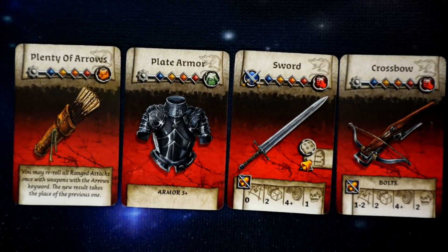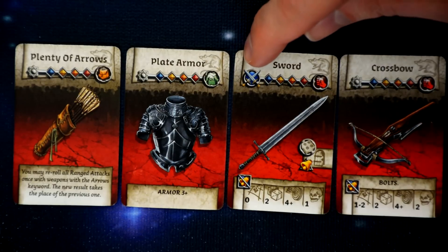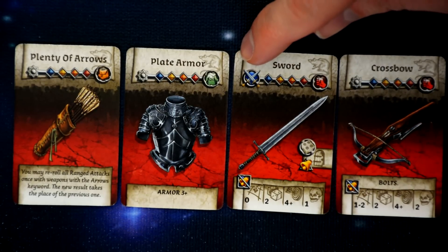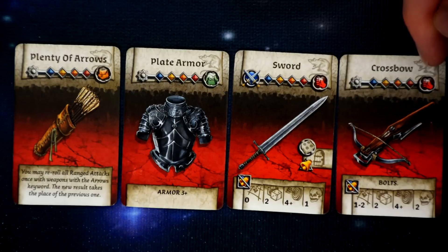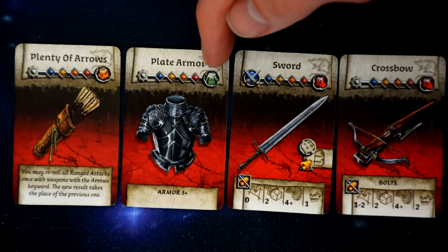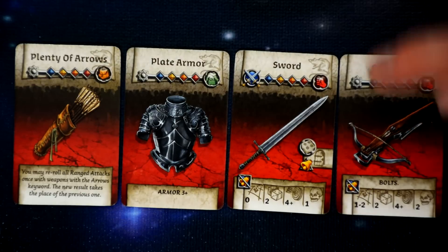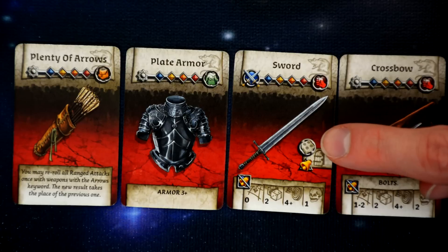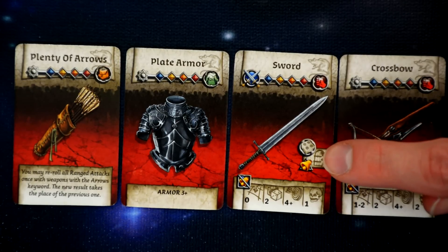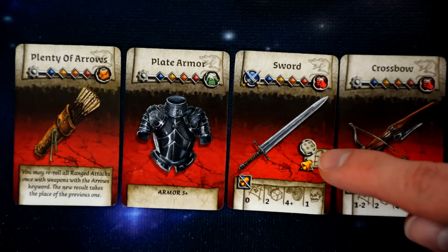On the top of the equipment card it lists the name of the item. On the side it shows whether it can be dual wielded — crossed swords means it can, an excited star means it cannot. On the other side is a picture of where that item can be used: weapons must be equipped in the survivor's hand, armor goes in the armor slot, and some items can be used from the backpack. If an item can open a door it shows a picture of a door, and many items now require a successful roll to open the door.